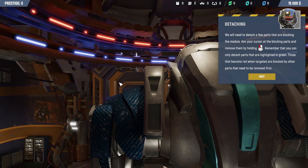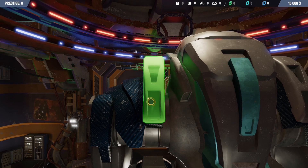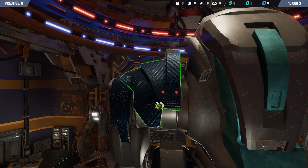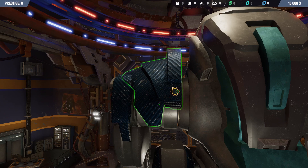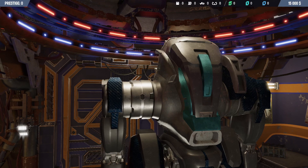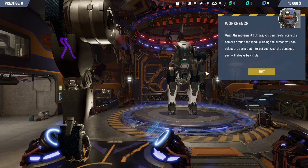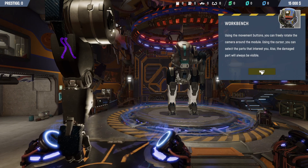We now need to detach a few parts that are blocking the module. Aim your cursor at the blocking part and remove them by holding left mouse. You can only detach parts highlighted in green — those that turn red when targeted are blocked. So we're getting rid of the arm. Let's get that bit off first, and then this bit. We need to take some screws out — we've all played PC Building Simulator, we know how to take a screw out. Use the movement button to freely rotate the camera around the module.